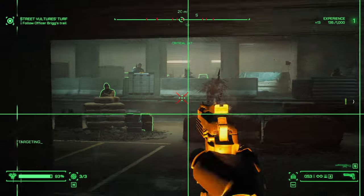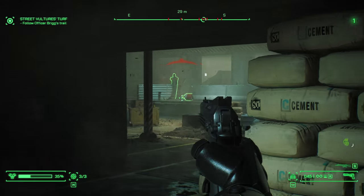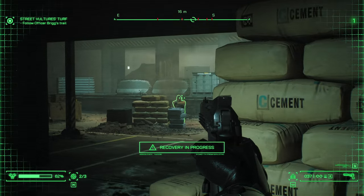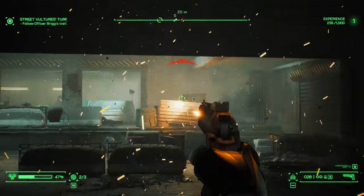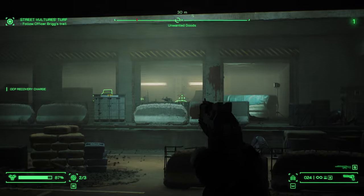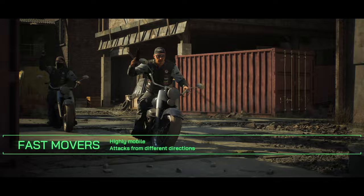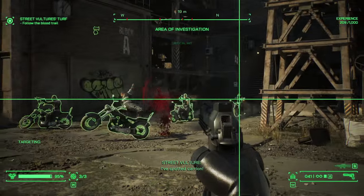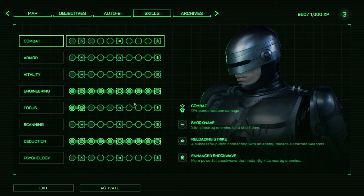Two points into deduction allow you to scan for hidden objects and safe combinations in hidden rooms. Six points into it marks valuable items and data on your map, and 10 points into it increases your overall experience gain by 30%. Each point you invest into deduction also increases the experience gain from notes by 5%, which gives you a base XP of 100, and each point in deduction will increase that by 5, all the way up to 150 experience. When you throw in the level 10 ability that increases your experience gain by 30% more,